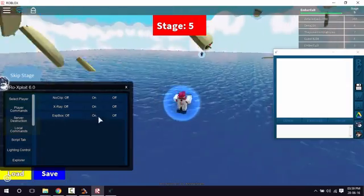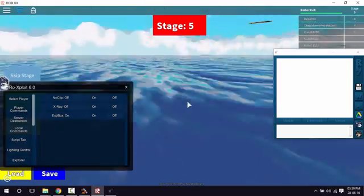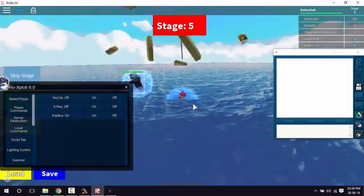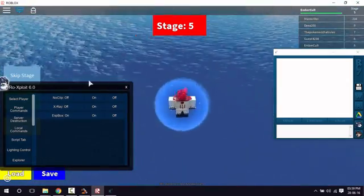Not fully transparent, just a little bit. There's also an ESP box — it will tell you how far away a player is. It's really useful in some games. When you turn it on, you can see a box around the player showing their location.